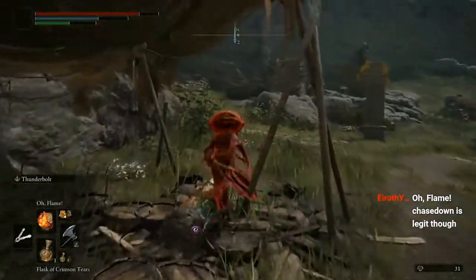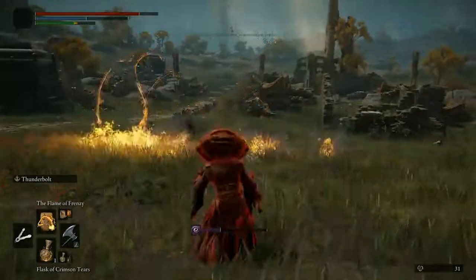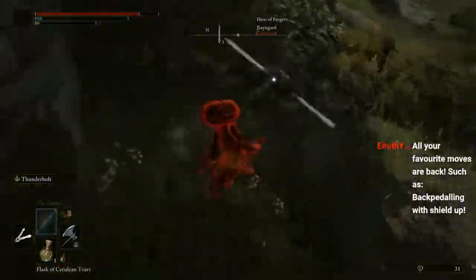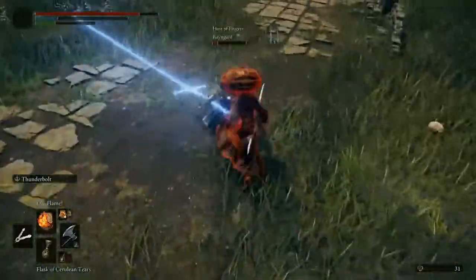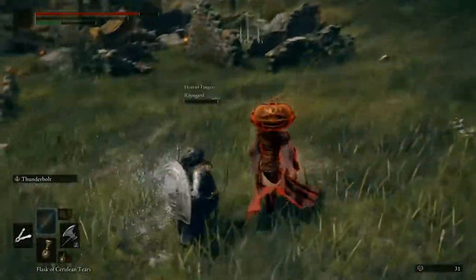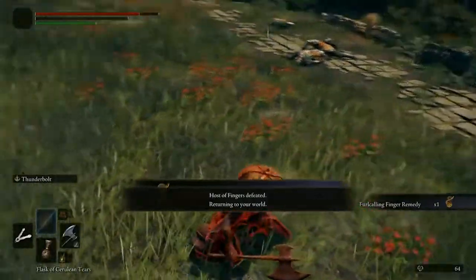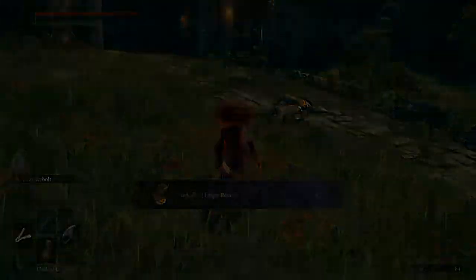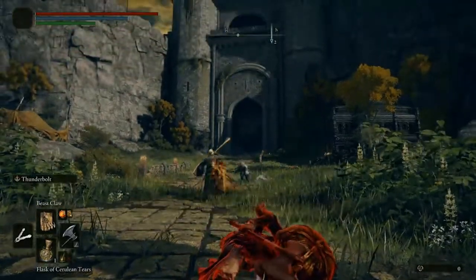The nice thing about O Flame is that even when people are running away with no interest in engaging — waiting for their blue to show up, desperately trying to escape your various chase down and roll catch options — you can always eventually rely upon something fast and consistent to kill with. Which I really wish were the case in the games leading up to this one. I would love to be able to do running combustion or running black flame — it would make things so much easier.